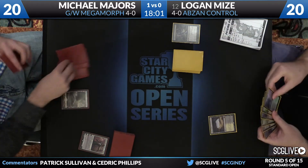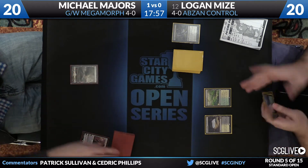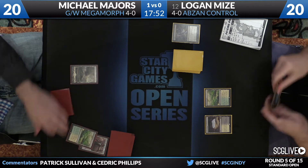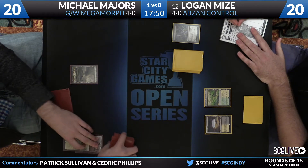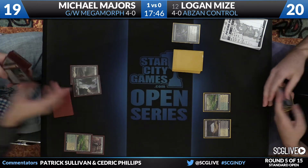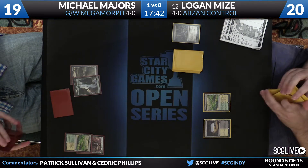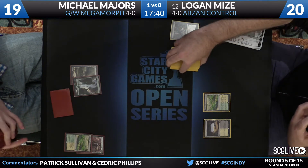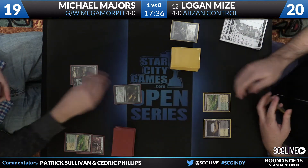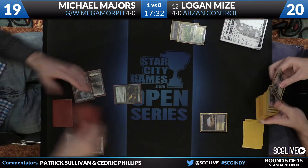Ruinous Path took care of Gideon. Majors, without any green mana at this point, but you do get a draw step every turn — that's one of the great things about Magic — and now he's got green mana. There's a Windswept Heath. Michael is going to search up a Basic Forest. Perhaps he'll deploy that Evolutionary Leap here in just a moment. And there is the Leap — might as well sacrifice his Windswept Heath. He'll fall to 19, tie game.